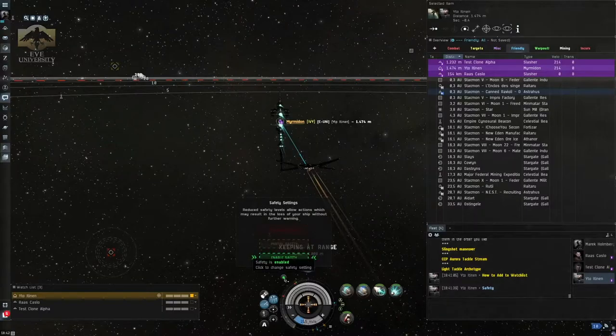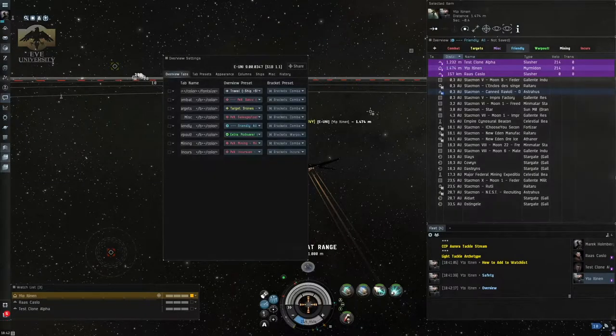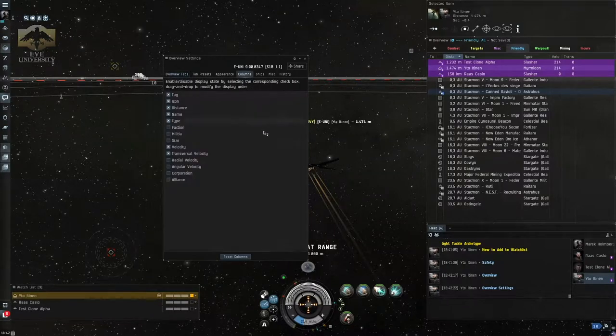For this exercise, we are also going to be tweaking our overview a bit so that we see some fundamental data that is useful while tackling. To do that, go to your overview window and click on the overview settings. When you are in overview settings, go to the columns tab. In this section you will see different boxes checked — you have tag, icon, distance, and name. For this exercise, I want you to also tick velocity, transversal velocity, radial velocity, and angular velocity.